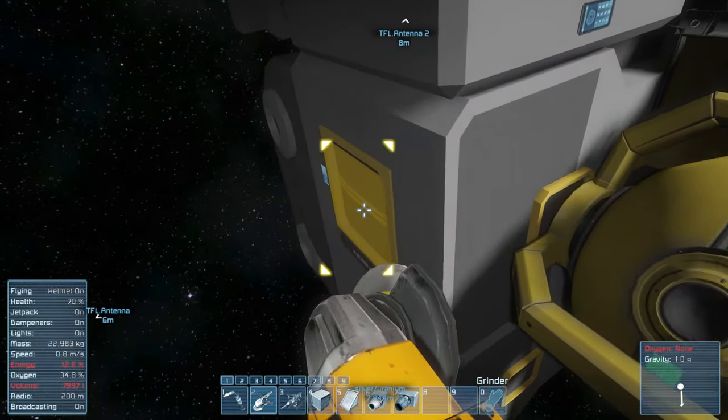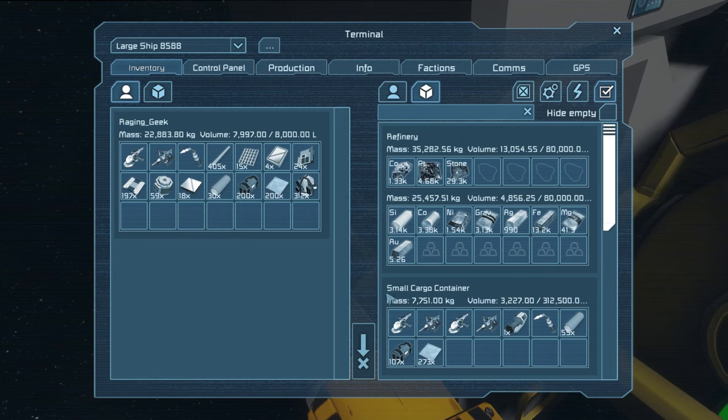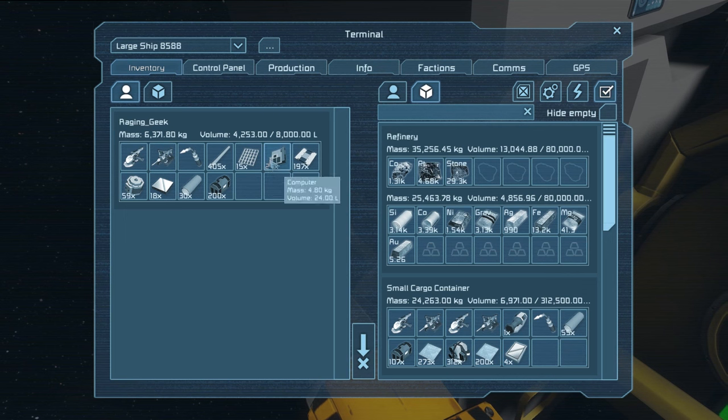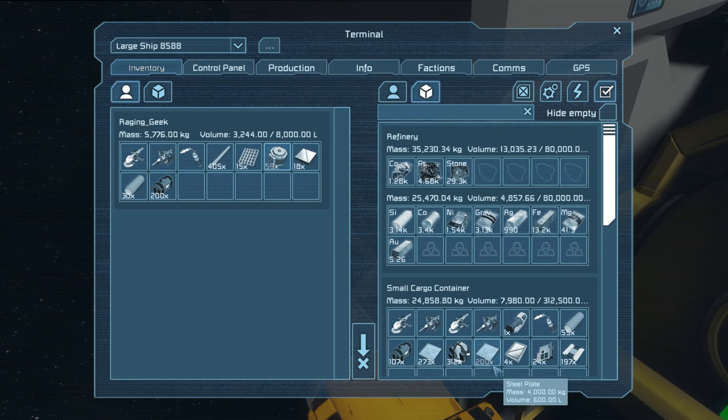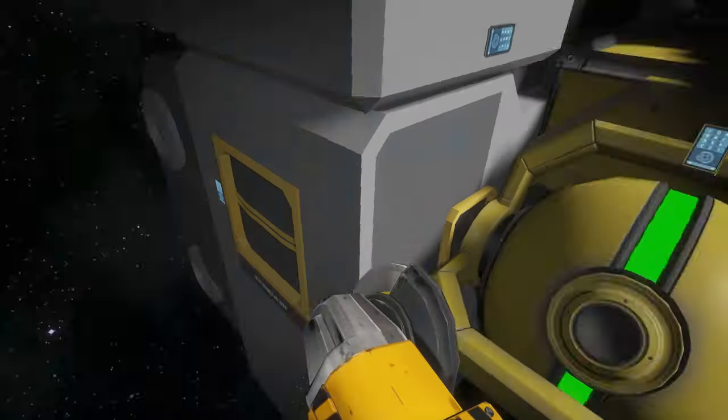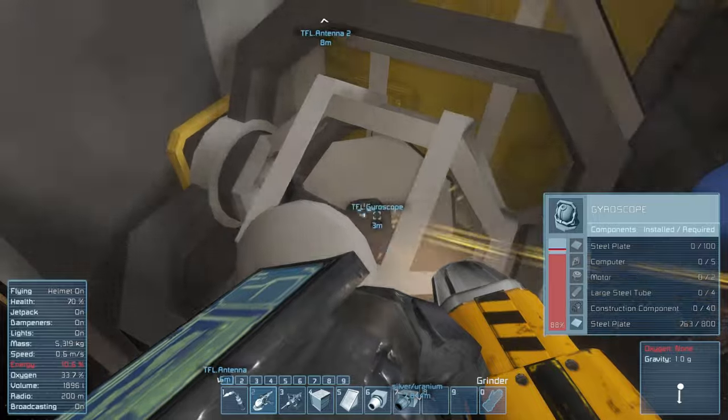I need you to figure out a spot inside where we can place two gyros. Underneath the stairs? Wait, I wanna check something — let me depressurize maintenance. I don't think you can put stuff under the stairs. Oops, I opened the door. That's fine. I'm taking off the gyros — don't move the ship.